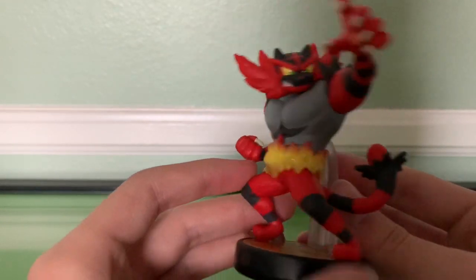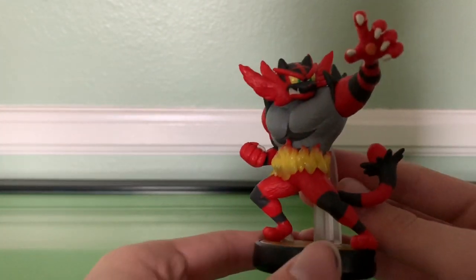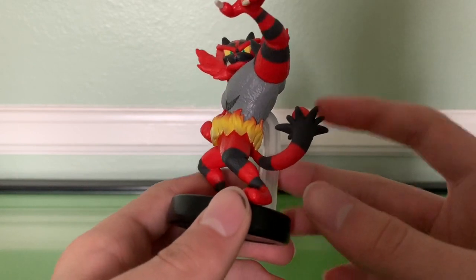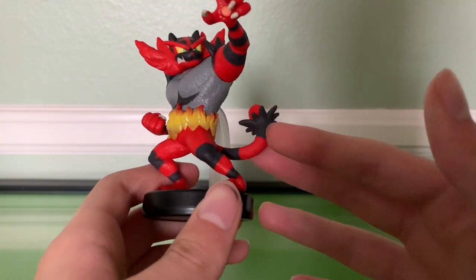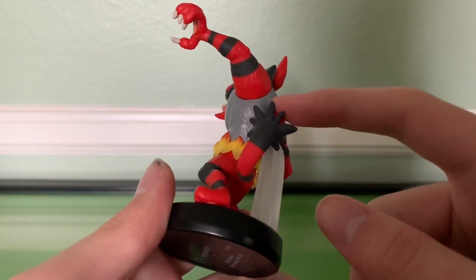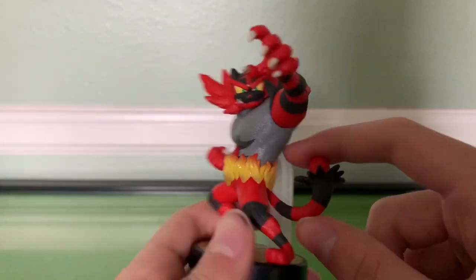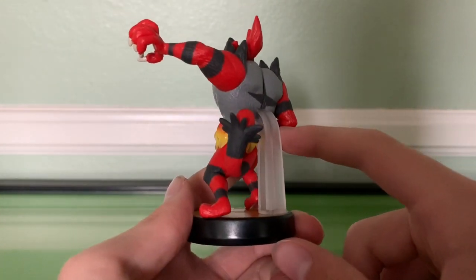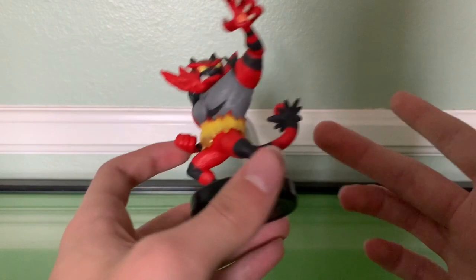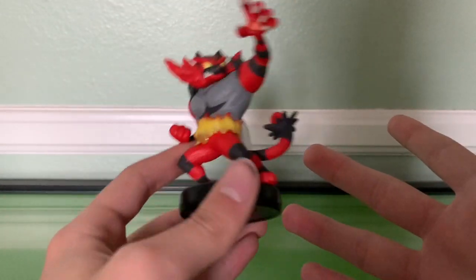You're going to buy this amiibo if you like Incineroar — that's really the case with all amiibos. Unless you want to collect all of them, you're going to buy it because it's Incineroar. The tail — be cautious, it's a bit more firm than, say, Ivysaur's vines. It's not really wide, more that it's deep. On spacing, be a little cautious — I wouldn't try compacting this too closely. Krom as well — be aware he's going to take up a lot of room because of his cape. Comparing him to Ryu, Incineroar is a bit shorter — a little below average, mostly because of the crouching pose.